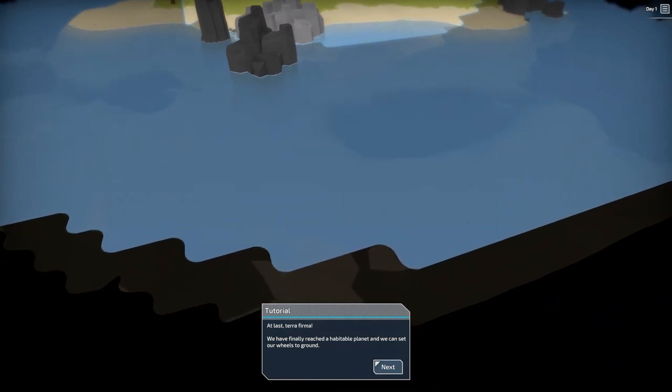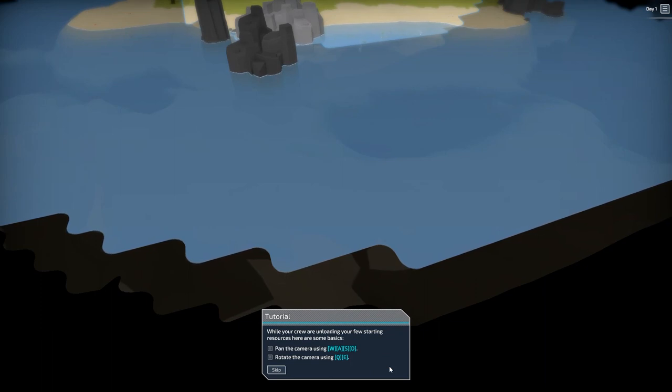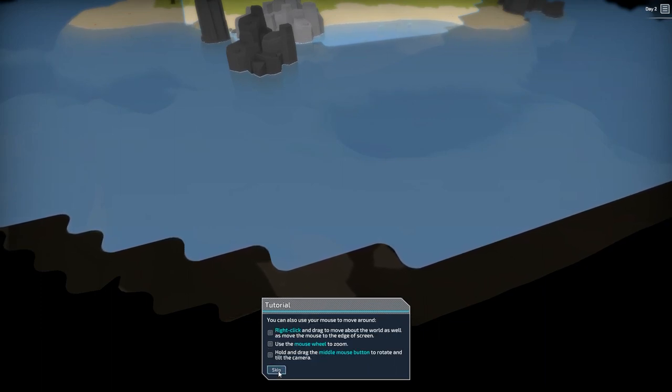Okay — 'Alas, terra firma! We finally reached a habitable planet and can set our wheels to the ground. You're a drone bot — Fight or Flight Gamer, that's me — and are in charge of colony operations. This looks like a good island to test our anthrobic systems.' I already know how to do this, so we do have the ability to skip this.